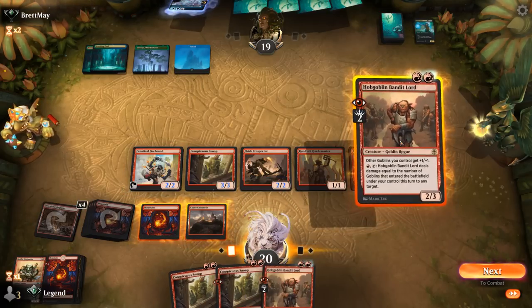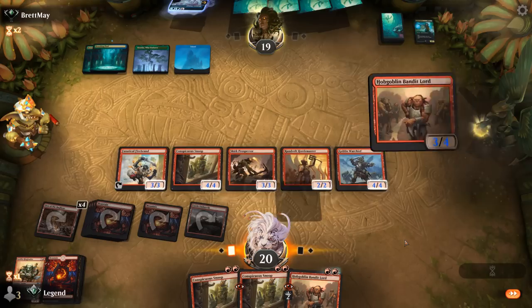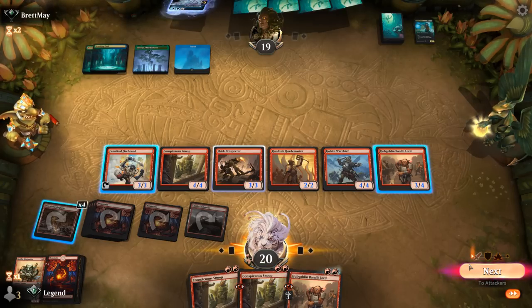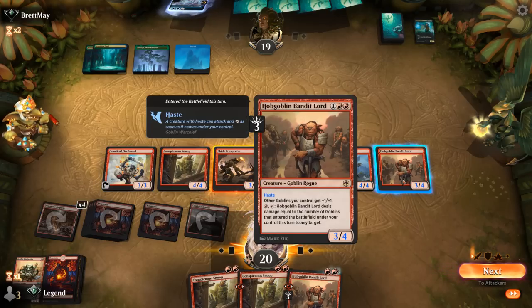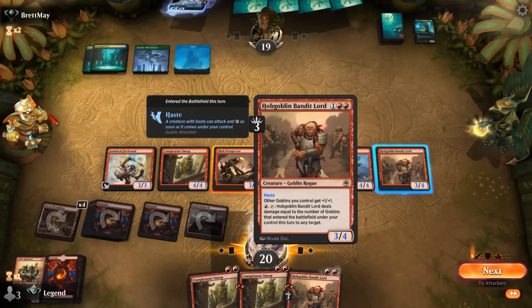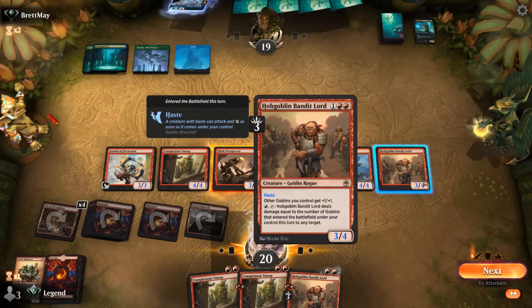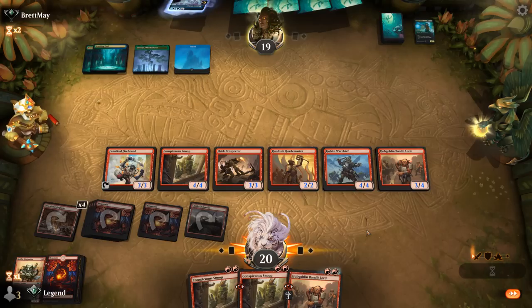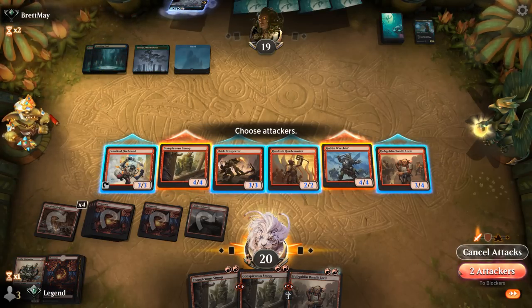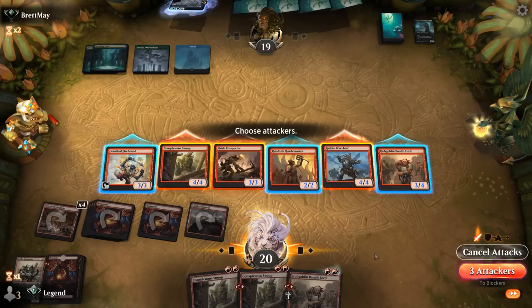The opponent is probably setting up Nightpack Ambusher since they don't seem to be countering anything, so we only want to attack with four-powered creatures. With Double Snoop in hand, I feel okay attacking with the current one. We can also activate Bandit Lord dealing 3 damage if we sacrifice a Goblin to Prospector. That plus 1 damage from Firebrand can kill. We'll just attack with Snoop and Warchief, maybe Prospector as well.